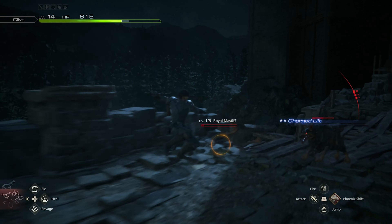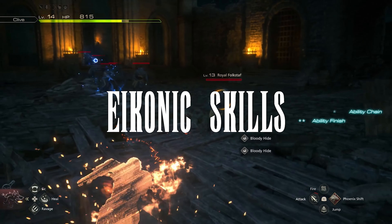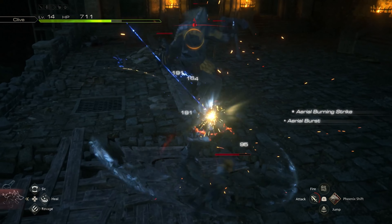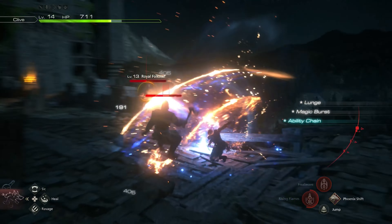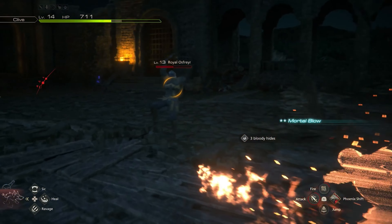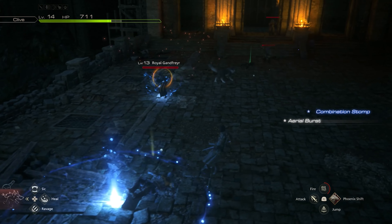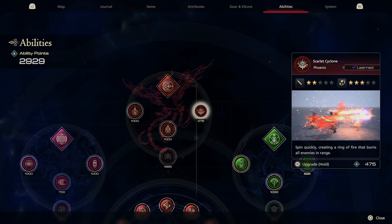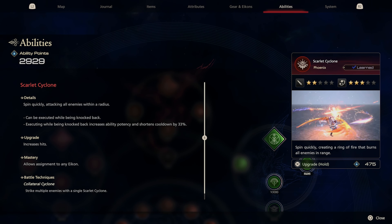Last but certainly not least, don't forget to upgrade your iconic abilities. There are certain skills that in their base form people might find hard to use — for example, the precision dodge or the magic burst system. But by simply upgrading them, you're able to increase the window in which you can pull off precision dodges or magic burst combos, making it easier for those who struggle with the timing. If you want to know what exactly a skill will do when you upgrade or master it, hover over it and press the triangle button to pull up a menu showing more about the skill.